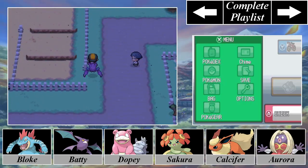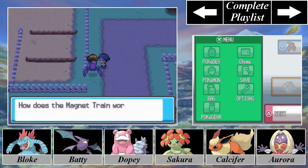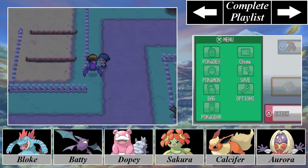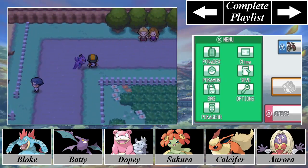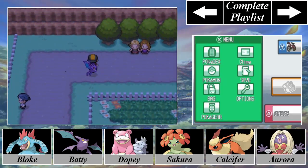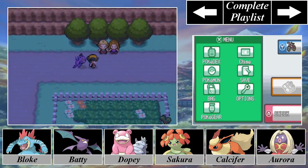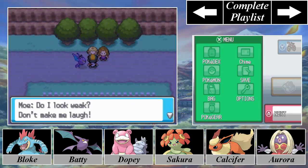So we do have this trainer here — I absolutely have horrible luck being a ninja, so we have to battle him. Okay, let's hope that my luck is better, because we've got a long trek ahead of us and we do have some major trainers to battle. This actually is one of the required battles we have to take part in with this young couple here — we cannot get past them. Mo here says, 'Do I look weak? Don't make me laugh. When I'm with Lulu, I've got a hundred times more courage.'